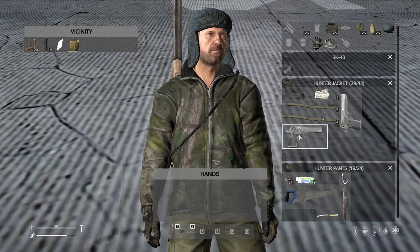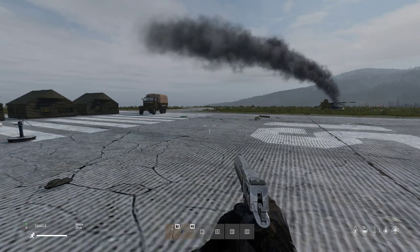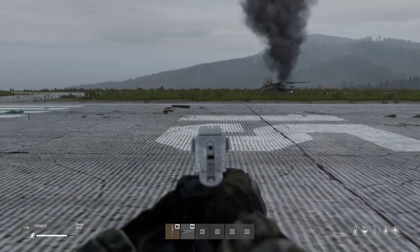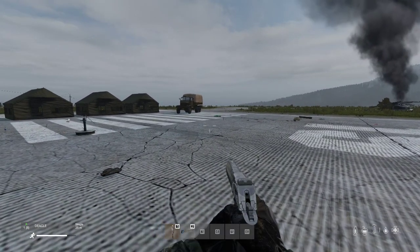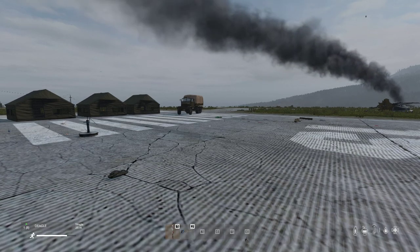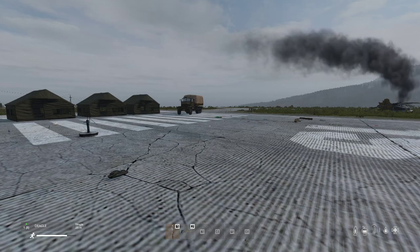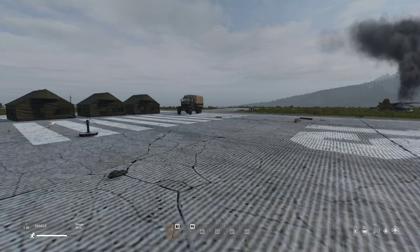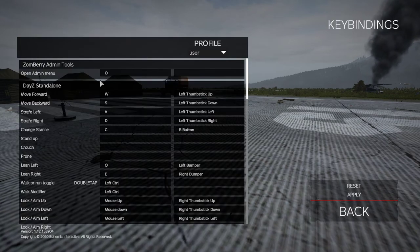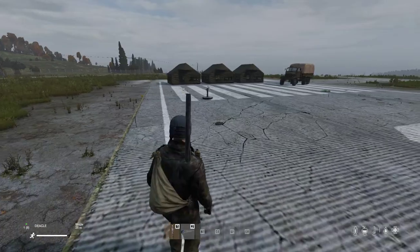There's our Deagle. Now we've got it, hold it up and press R to cock the gun, or hold R to load the magazine in. Now if you look in the bottom left corner, you'll see 'Deagle 1' with eight rounds left. On console it's a little different - on PlayStation I think you press triangle, and on Xbox you press Y or hold Y. If you're ever unsure about controls, go into Options and then Controls - it'll give you all the controls to look up.